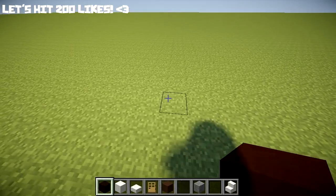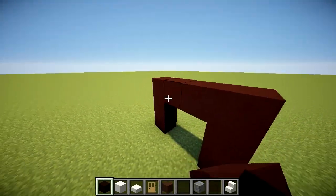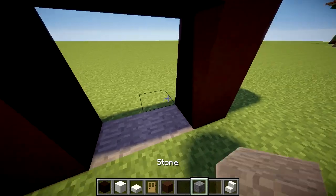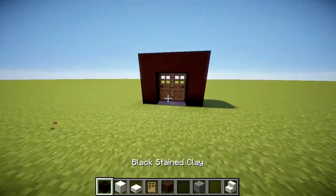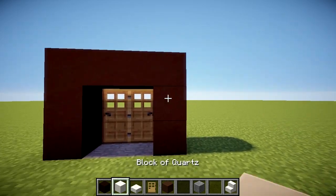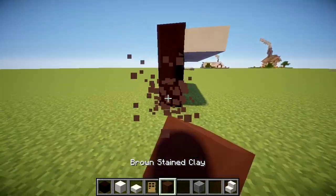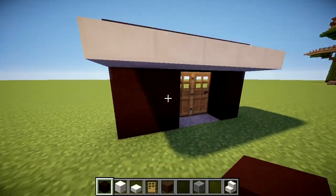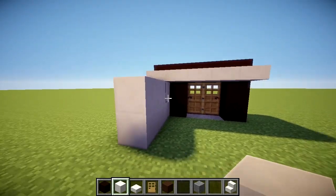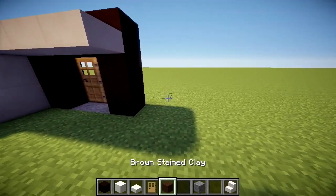If you enjoy, do make sure to leave a like. It's kind of a complex house in some ways, so there is definitely a chance I'm going to make mistakes and have to do some cutting. What we have here is black stained clay, which is actually brown even when I turn off my shaders. Then we have actual brown stained clay and we'll be using marble as well. I take screenshots of all my builds for these tutorials, so I'm going to follow what I can see in the screenshots.